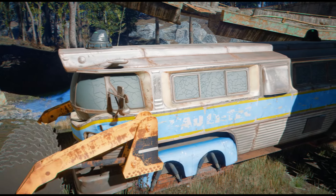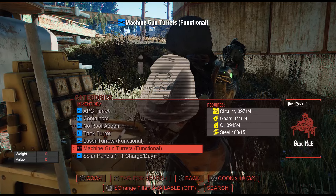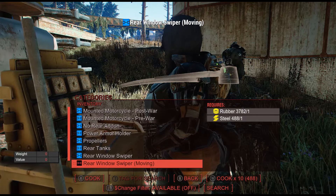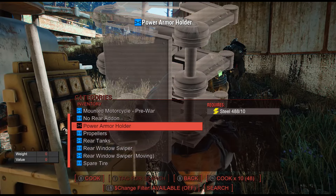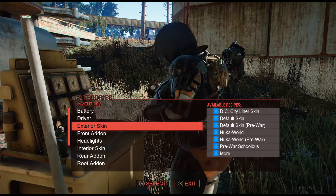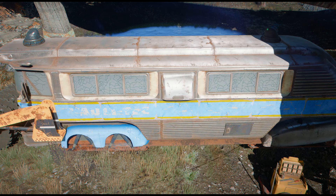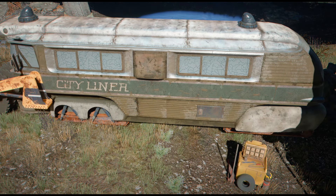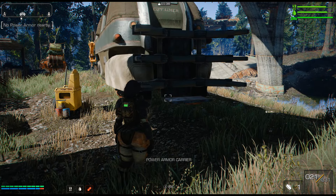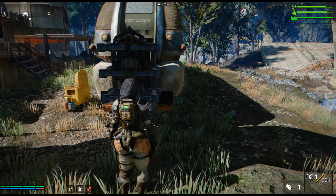Next is the Survivalist Bus mod and we had already showcased this mod earlier, but since it has gotten some new updates, I wanted to come back and showcase the newest version. With this version, you will have a couple more paint schemes — a Voltec paint scheme as well as a DC city line paint scheme. You can now attach ballistic and laser turrets to the roof of this bus and they are essential and will attack nearby hostile enemies. There's also a new rear add-on that lets you attach a power armor.